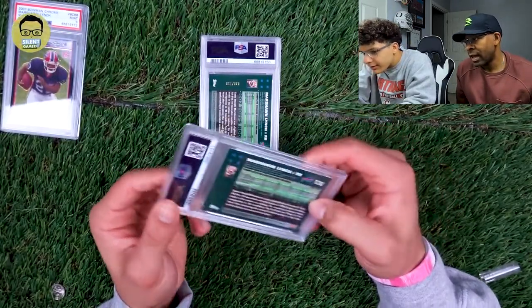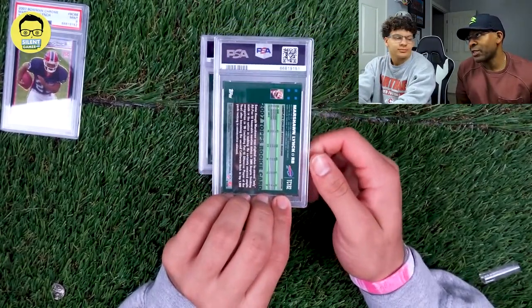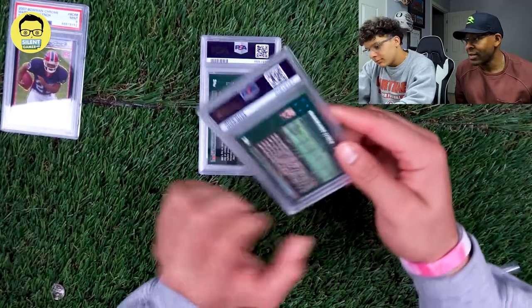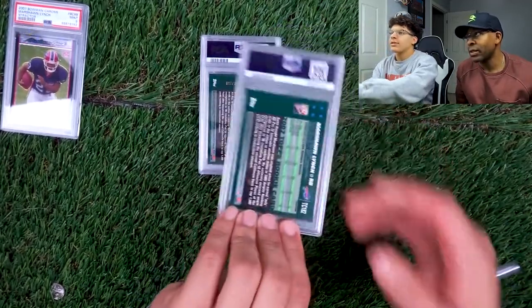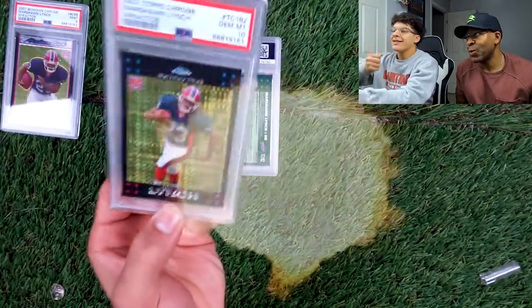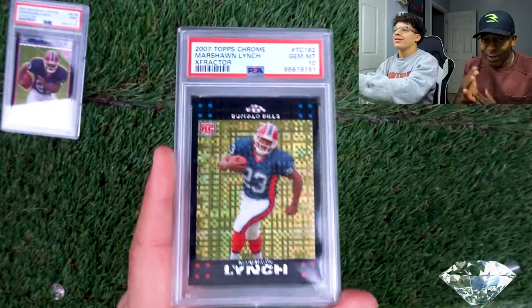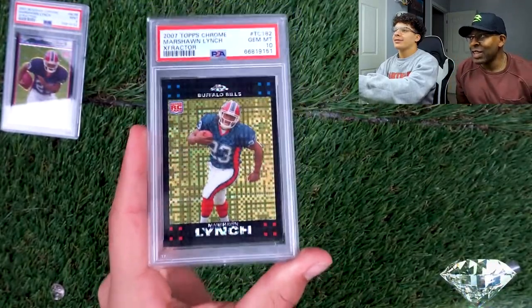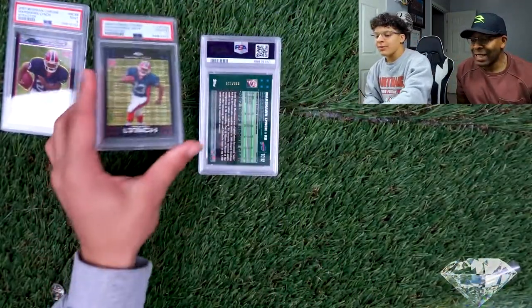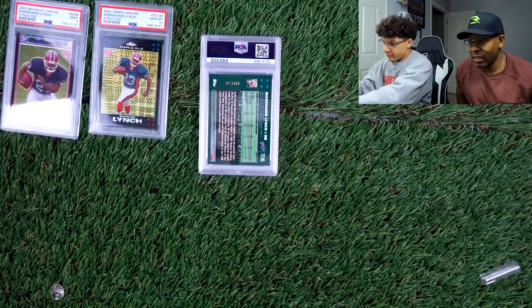For Marshawn Lynch we got a 2007 Topps — oh, we got a red! Red is the hardest to find, and that's the x-fractor. Three, two, one — ten! There we go, yes! You know we gotta get three for the Russell Wilson set, let's go! That one I did message a guy and the surface wasn't looking really good, so I'm glad it got a 10.